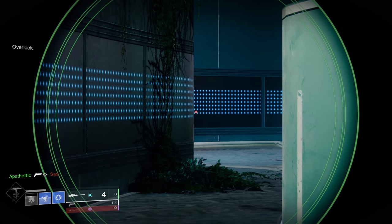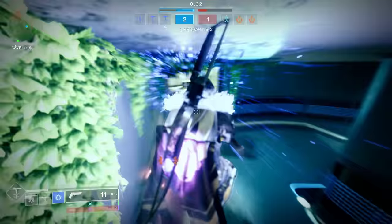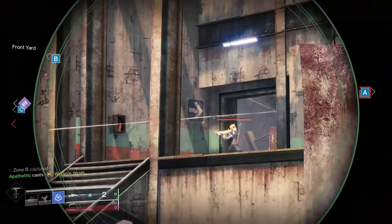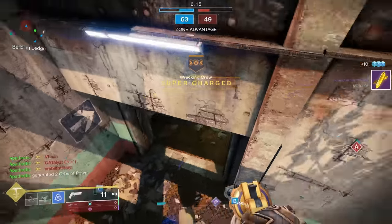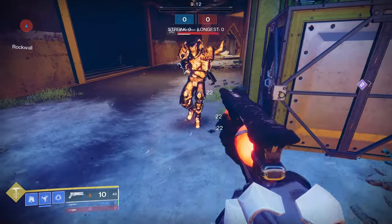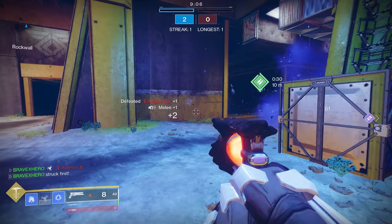Have you ever had an enemy run away and try to hide when they're one-shot? Rather than chase your enemy — which puts you at risk — use the map geometry to your advantage. Remember that your shurikens can deal either 91 or 61 damage depending on where you land them. As you see in the footage, see how I kill my enemy while they're standing behind a wall? This is one of the best ways to secure a kill without overexposing yourself.